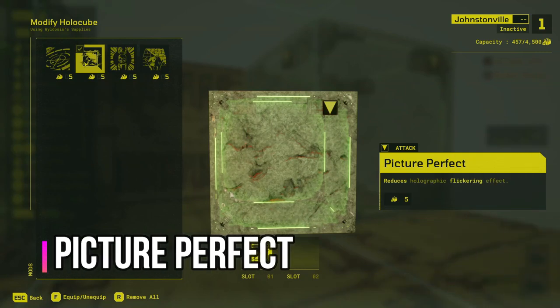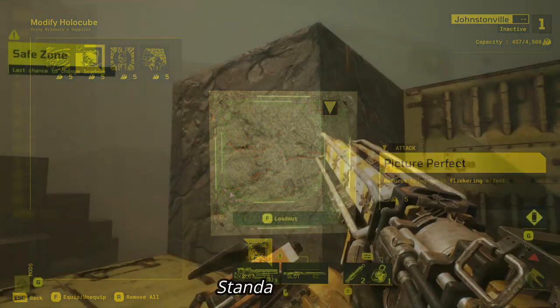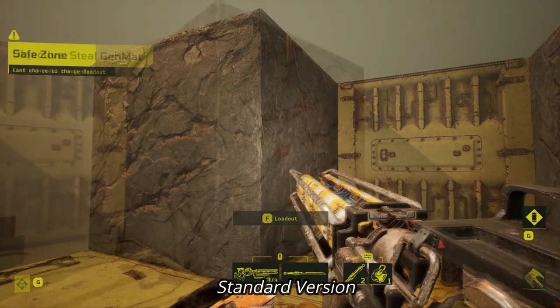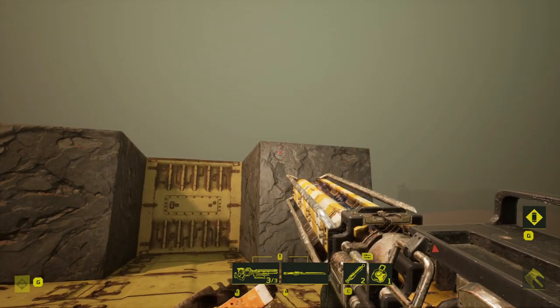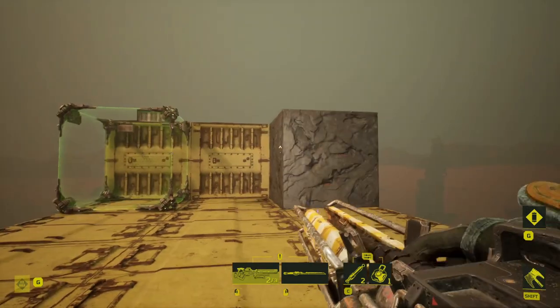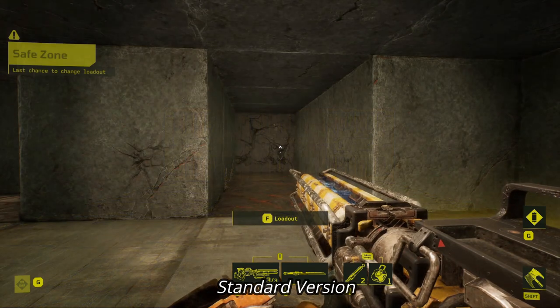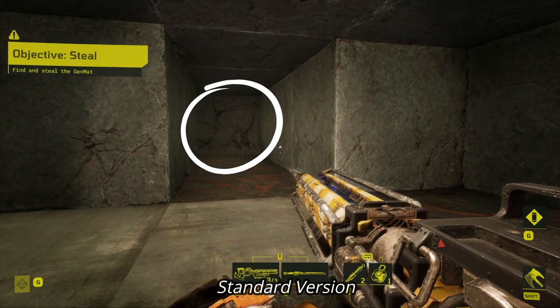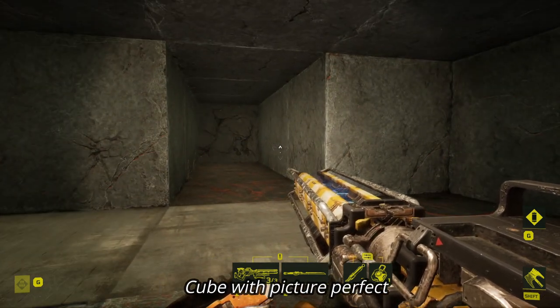The second mod is Picture Perfect. Holocubes have a very small shimmer to them, and this mod will hide that shimmer from the raider. This shimmer is not that easy to spot in general, and with the fact that you can check it using your grappling hook or simply by shooting a cube, it isn't overly useful compared to some of the other mods, and I personally think you're better off saving the capacity. However, if you have a holocube in clear vision for a long while — maybe at the end of a particularly long corridor — then maybe you want to pop it on. But overall, I'd definitely say saving capacity.